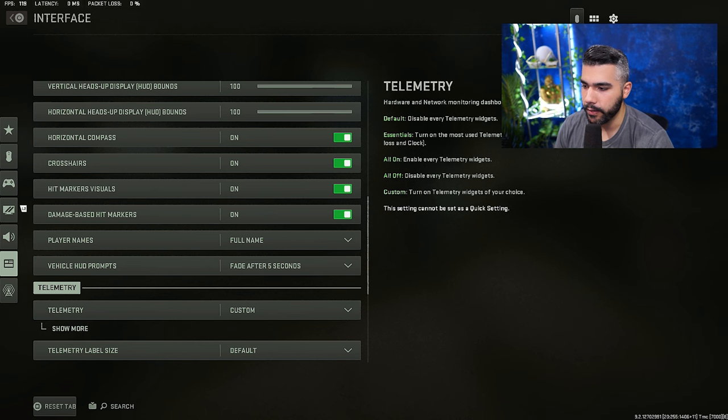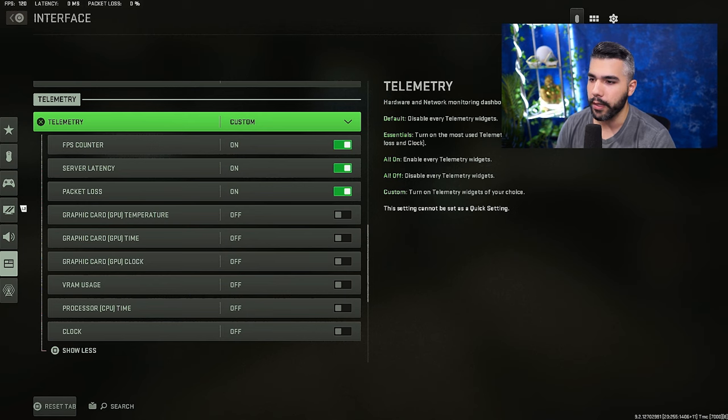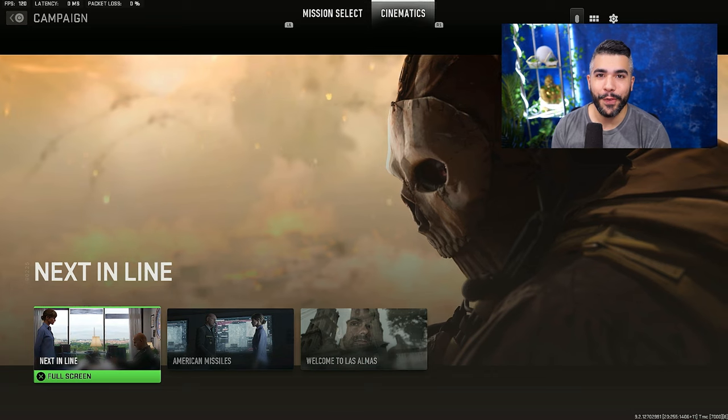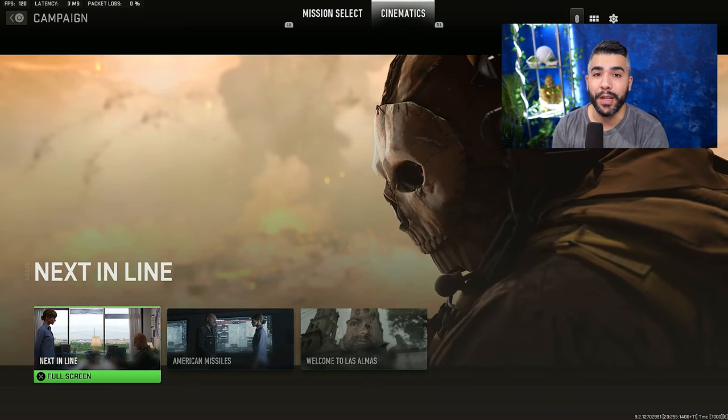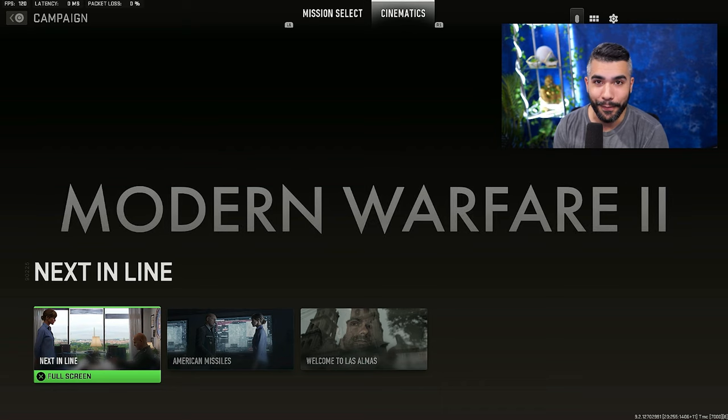If you go to Interface settings and then Telemetry, this is where you can get the FPS counter in the corner. It's a little hidden — you need to click 'Show More.' This is where you'll find FPS counter, server latency, packet loss, and all the good stuff. Thanks for watching — make sure to like, comment, and subscribe. We'll be doing more tip videos soon, so don't miss it.